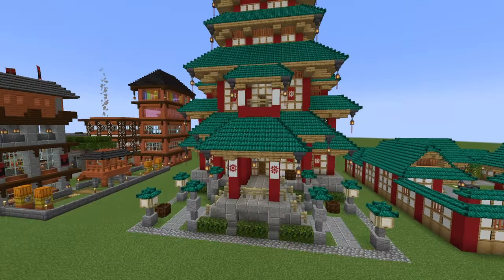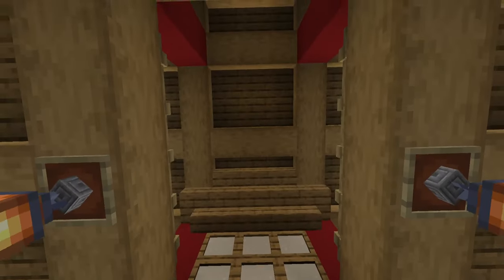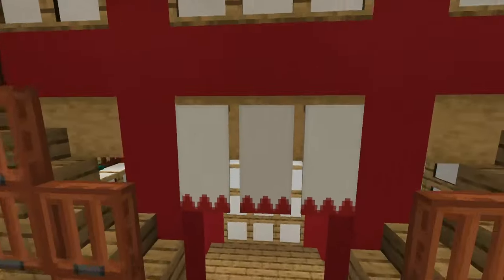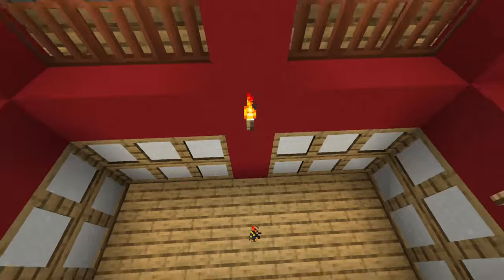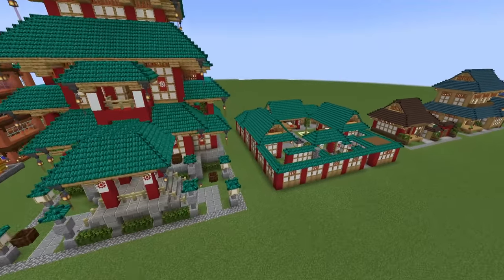This is the Asian build. This is the town hall we're starting off with here — I think they're called Pagodas, I believe that's right. It's the Pagoda sort of style build here. Very elaborate and quite a nice build, a very unique build style that really separates itself out from a lot of the other ones you see here.